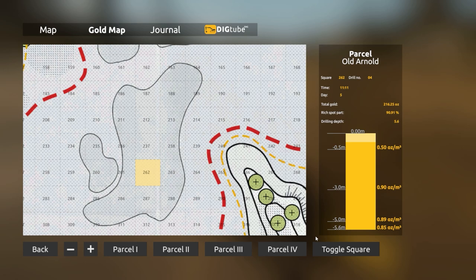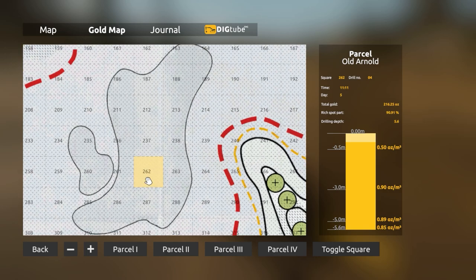The panel shows the total gold, the rich spot, and drill depth — how deep it is in total — and then where the gold is dispersed within the actual cut, the actual square in general. This can vary a little depending on where you drill, but this is the basic guide of what you drilled. You really only need to drill one hole to get this basic layout.